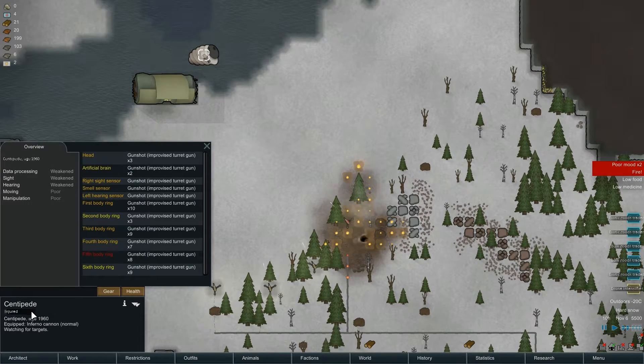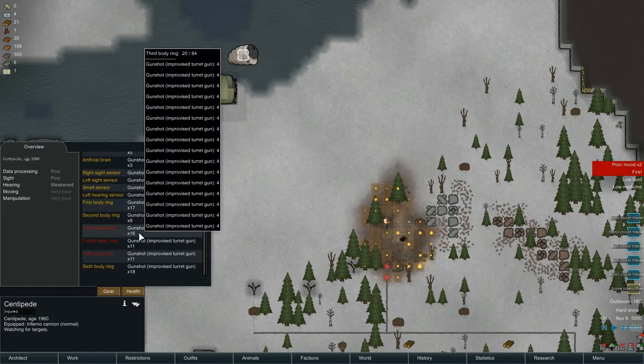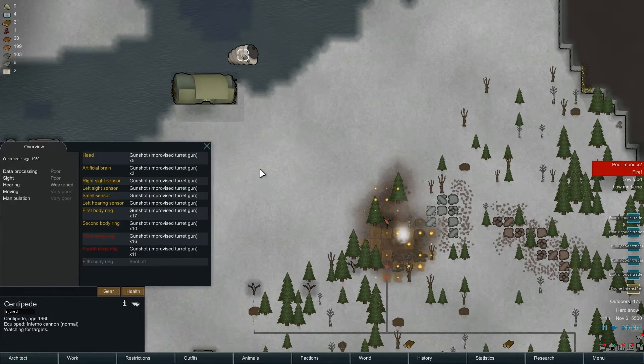How can you tell how much health these things have left? My girlfriend said it's something to do with this little bar on the bottom left. I can see it on the scythers but I can't see it on the centipede. To me it looks like he's taking all these gunshots - he must be nearly dead. But if this black bar is his health then he's barely lost any. This guy has to be dead - look at him, 16 gunshots to the third body ring, 11 to the fourth, and 11 to the fifth. He's had his fifth body ring shot off completely.